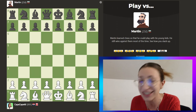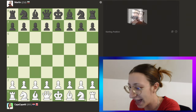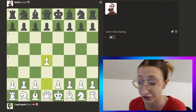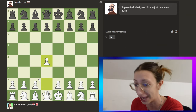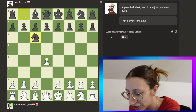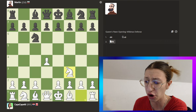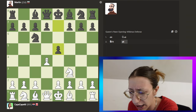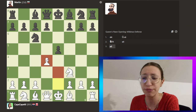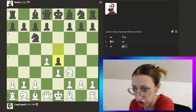First opponent is Martin — we all know Martin, we all love Martin. We're going to play whatever color they give us. We got the first move! Martin is so funny — Martin just gives you the queen, Martin really likes to give his queen away. I'm stoked to play against Martin. I'm going to start pre-moving because I'm on a time challenge here.